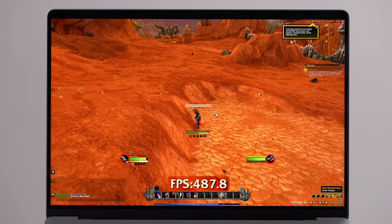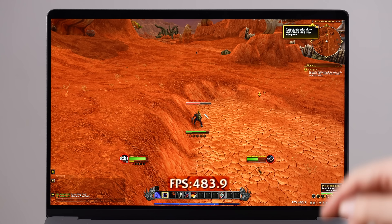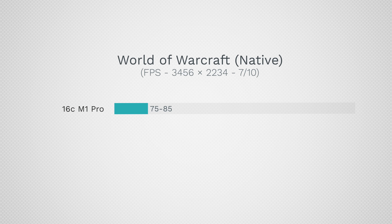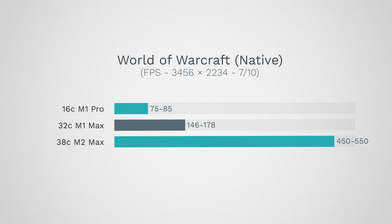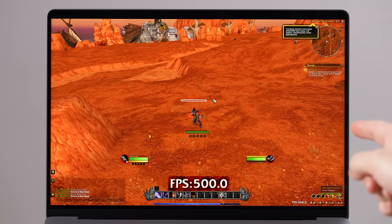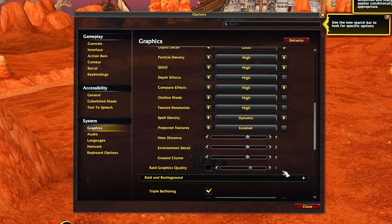The fans are silent at 500 fps — I can't believe we're hitting between 450 to 500 fps. Previously with these settings the 16-core M1 Pro got about 75 to 85 fps, the 32-core M1 Max got 146 to 178, and now we're getting 580 fps — between 450 to about 550. That is a huge difference; that is why you're buying the 38-core M2 Max. This chip deserves to be at 10 out of 10 graphics quality.